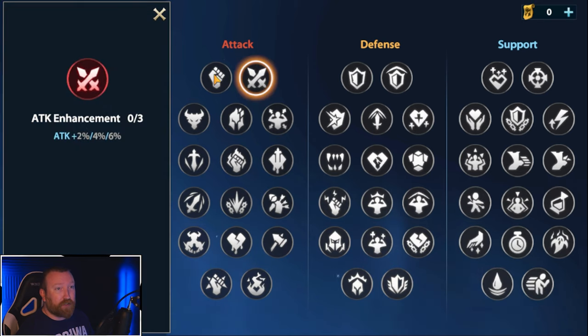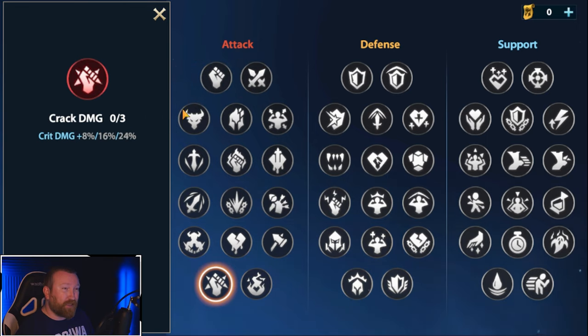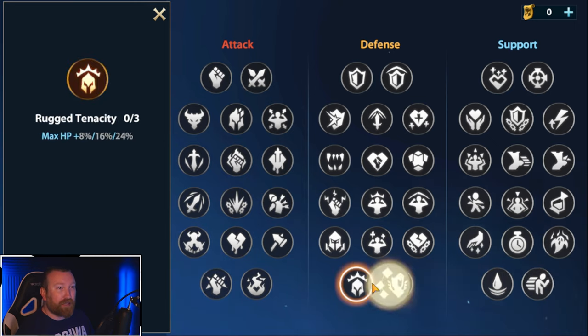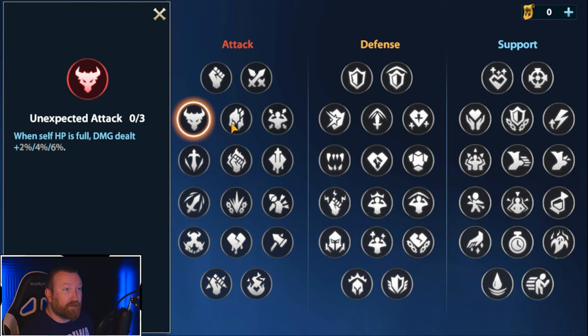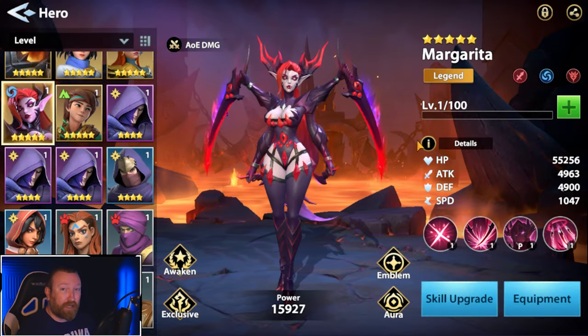For emblems, you're going to want to go for crit rate, and potentially crit damage as well depending on which secondary tree you go for. Speed might be good, but honestly crit damage is probably going to be the best bang for your buck. You're going to want to go for anything where self HP is full equals more damage dealt — things like that are going to be very, very strong for her to ramp up all of her damaging capabilities.